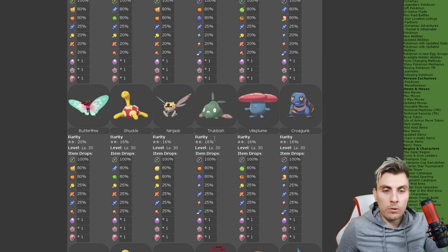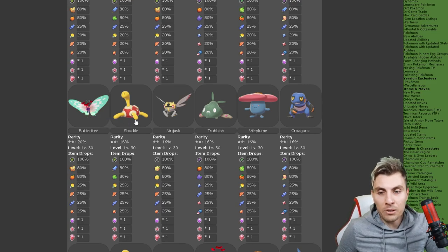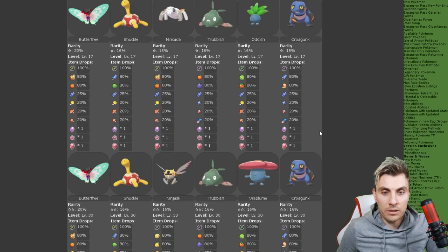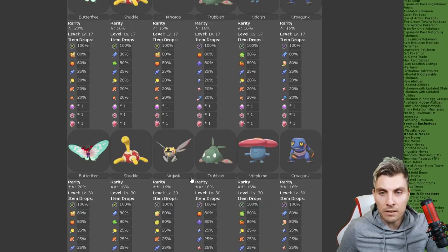Moving on to the two-star raids, we've got Butterfree, Shuckle, Ninjask, Trubbish, Vileplume, and Croagunk — a little bit of an evolution step here for a couple of the Pokémon.